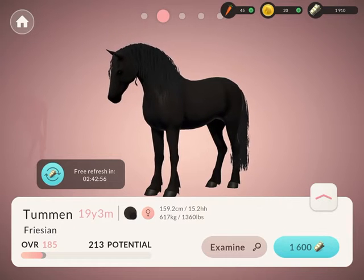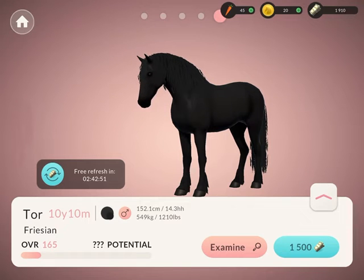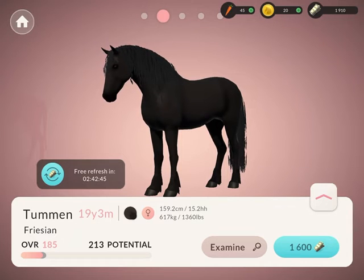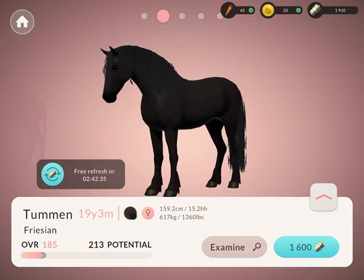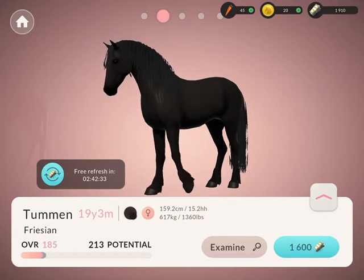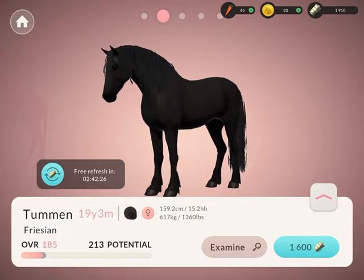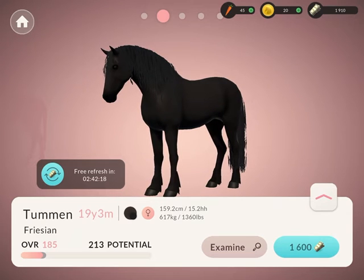I think her age would be good because she's at a more retiring age. I was thinking I could have her for dressage. She's also bigger than the stallion, which I like. Her coat color is a standard black while the stallion is a bluish black which I prefer, but I need a mare. I can do some dressage with her and then retire her to breeding.